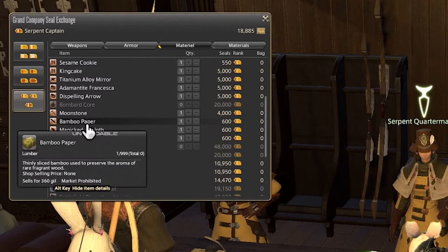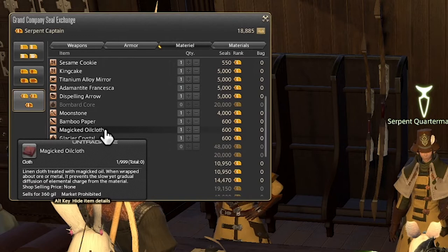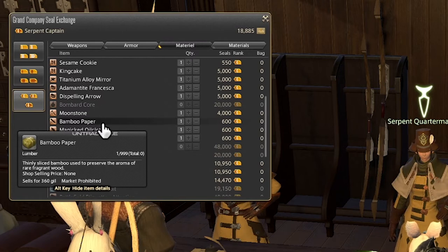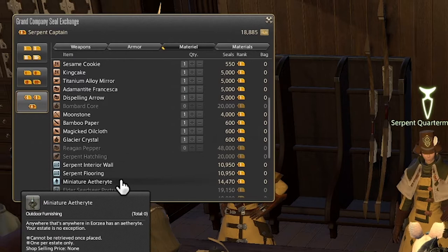Next we have the Bamboo Paper, which is a Talon-specific item, the Magic Oil Cloth, which is also a Talon-specific item, and the Glacier Crystal, which is also one of those items. So if you're looking to get those very specific mining, fishing, or botanist tools, these are the items you're going to have to get access to.